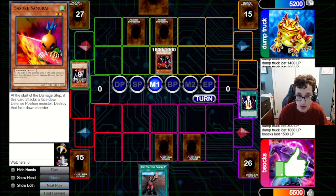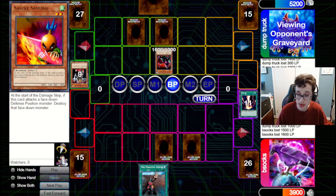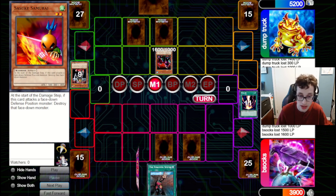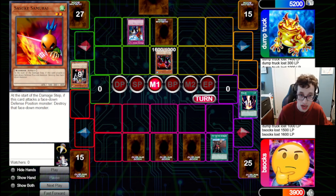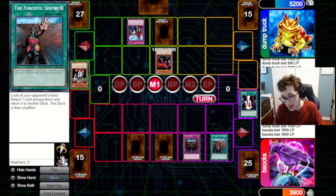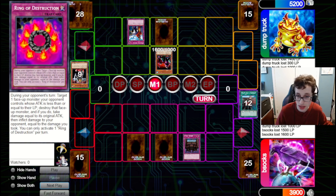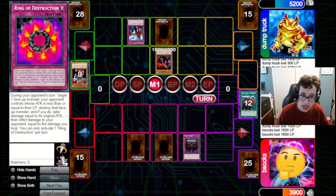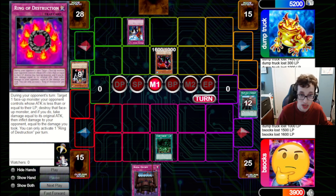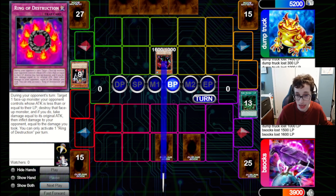We brought in Decree because we were going second, figuring if they're playing traps we want another way to blank them. They bring out Tribe Infecting Virus, hit in for 1600, and pass back. We draw Ring, which lets us deal with their Tribe. We set that and fire Forceful Sentry — they've got Imperial Order, so it's kind of awkward. We fire the Royal Decree now just to have the Forceful go through, but then this shuts off our Ring. They use IO on the Forceful because it must be a pretty impactful card. It was just a Torrential Tribute, so kind of a waste. We then Giant Trunade to make our Ring live — now we've got Ring of Destruction plus Royal Decree.